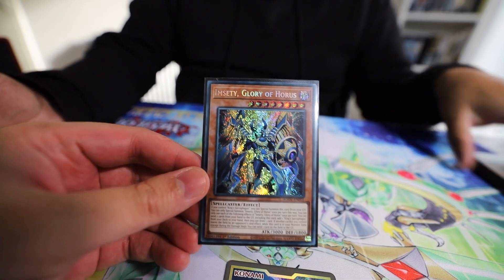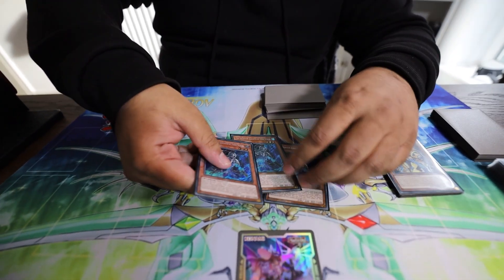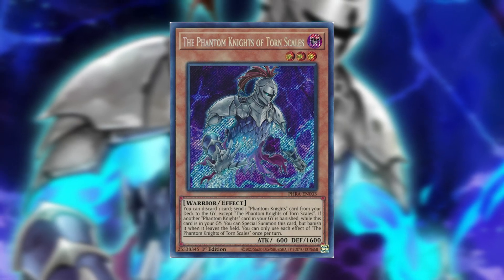What makes the Horus strategy great for Phantom Knights is that it allows you to send cards from your hand to the grave. Phantom Knights live off the graveyard, so that's like your secondary hand. We are playing three copies of Torn Skills — basically the Dark Ruler of the deck. You discard one card to send a Phantom Knight from your deck to the grave, and it has a graveyard effect as well.